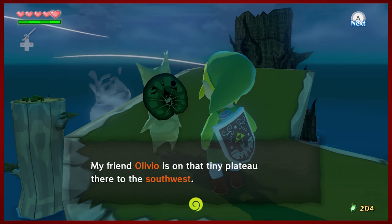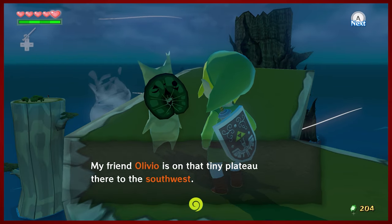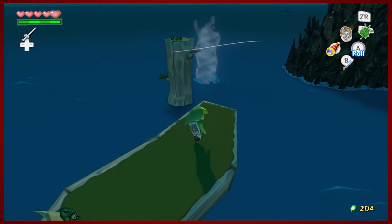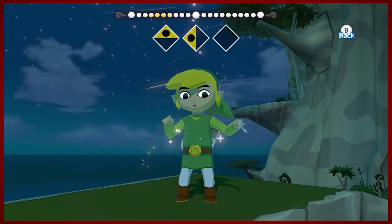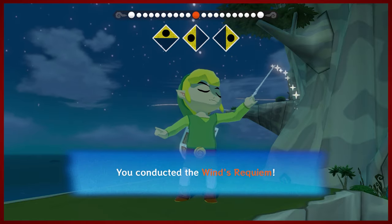If you like having a full magic bar, consider liking the video, commenting, and subscribing. Olivio is over there — you're probably gonna want to blow the wind in this direction. I wonder what that sort of hint could be. Go ahead and pull out your Wind Waker; you're gonna need to do this anyway.